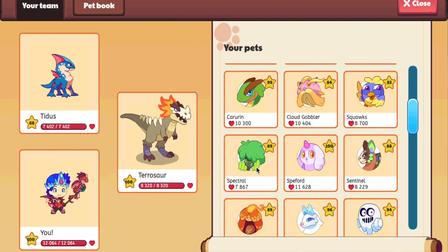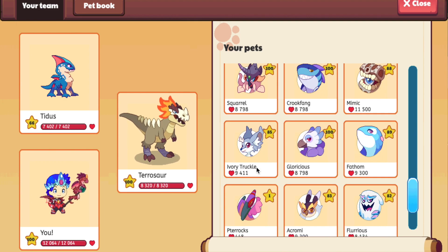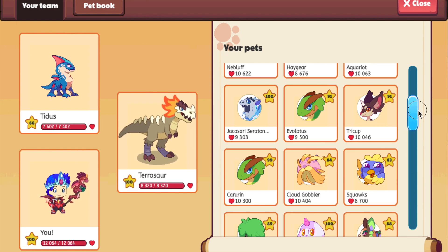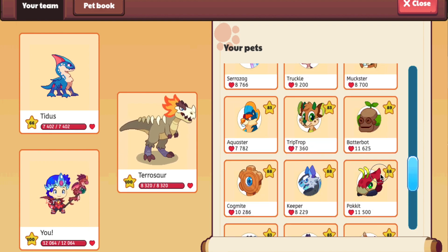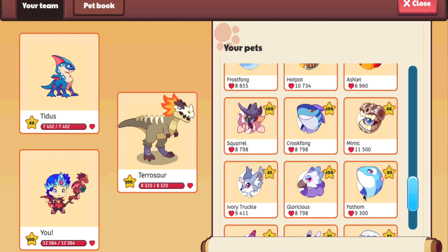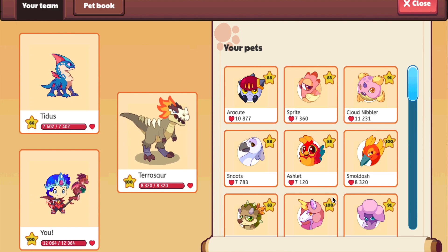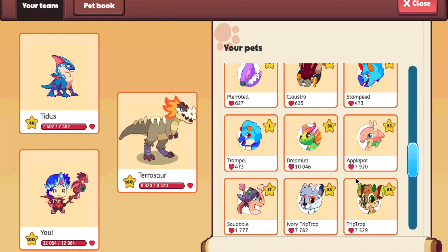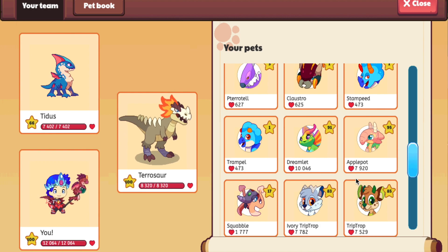Now we'll be talking about the second rarest pet in all of Prodigy, which is going to be a pet you can buy from Winterfest. It's going to be the winter version of the Mystic — the Mystite. The Mystite is very rare because it costs 80 of whatever the Winterfest currency is, and it can only be bought during Winterfest. We're not sure if we can catch it, but that's what we know — you guys can get it.